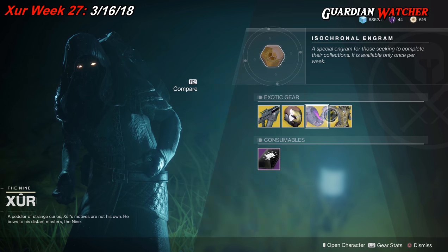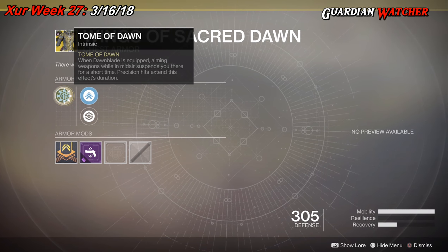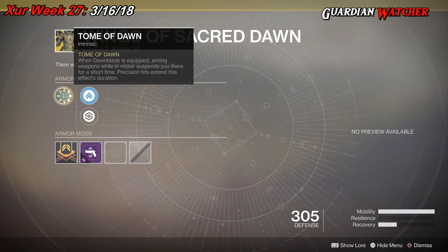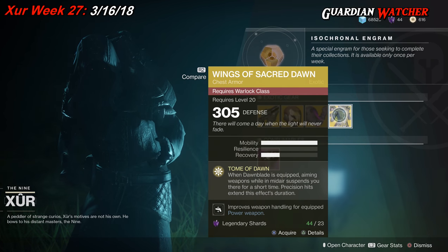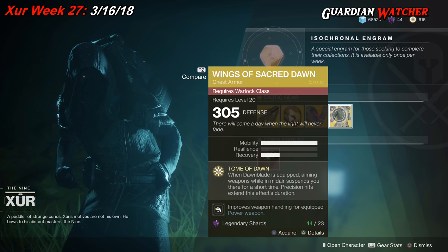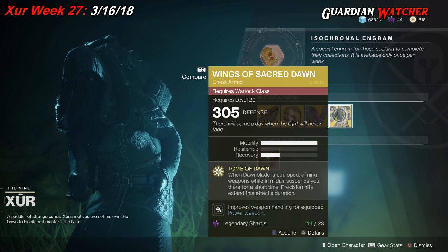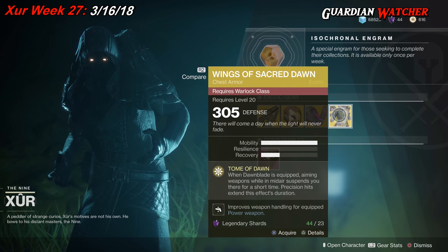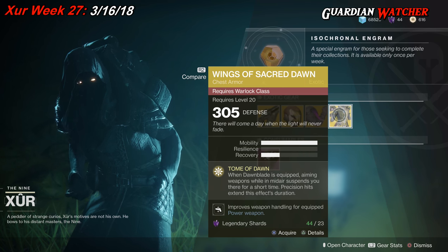Next exotic we'll be going over is the Wings of Sacred Dawn for the Warlock. This comes with three mobility and one recovery. The intrinsic perk is Tome of Dawn — when Dawnblade is equipped, aiming weapons while in midair suspends you there for a short time, and precision hits extend this effect's duration. Then we have Mobility Enhancement mod, Restorative mod, and a Power Bracket mod. As of right now, I'm rating this a Tier 3 in PvE as well as PvP. Being suspended in the air in Destiny 2 is not a good idea — ads will destroy you, team shooting will destroy you, PvE and PvP.